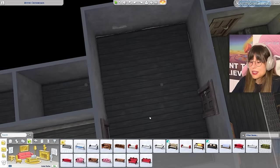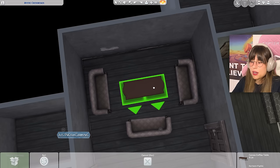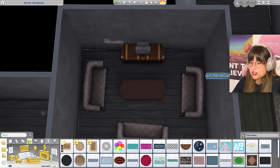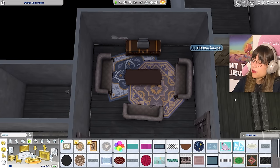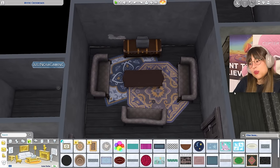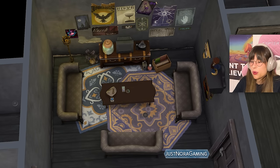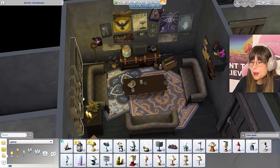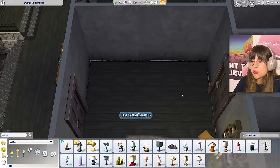For the hangout space we need some couches — these ones — and a coffee table and a TV stand with my TV on it. For the carpet I want something dark — it has a mood to it. I'm also going to put up a box, and there are some postcards. That is one messy hangout space — I kind of like it.